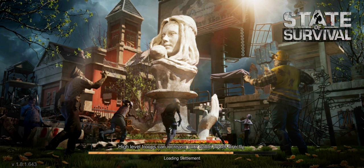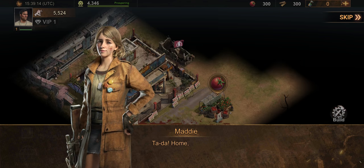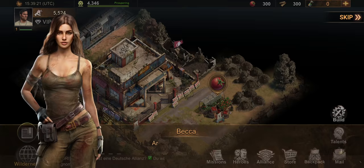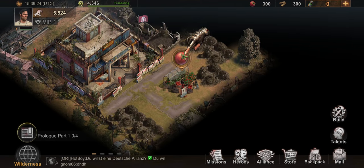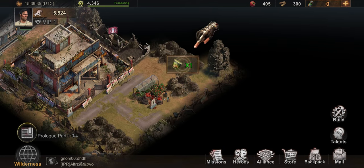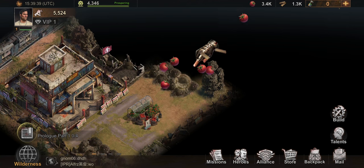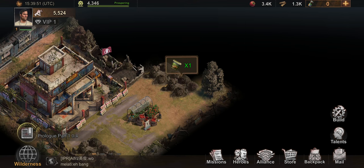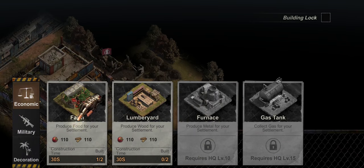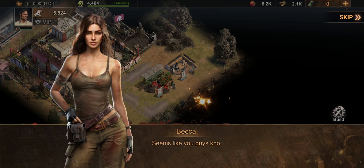My internet has been really bad lately, so I switched back to using my phone. Here, as you can see — I've seen a lot of posts on Facebook complaining that their settlement is colored black like this. The reason for that is because you are a new account. You need to open these areas by doing the prologue. The game is giving us a tutorial, so let's follow it and collect and build.